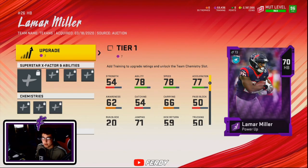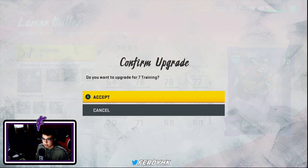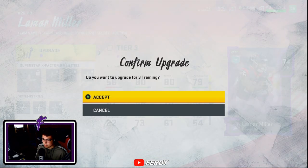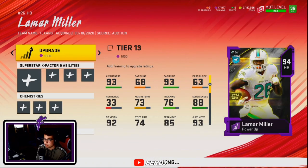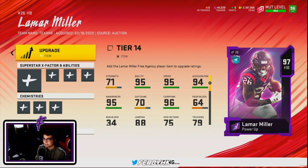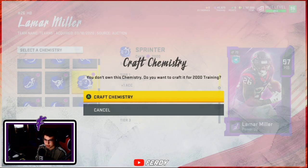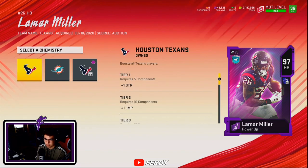Welcome to the video. Today we're going to be adding the brand new free agent Lamar Miller to our ultimate team. I'm going to go ahead and upgrade him right now. This Lamar Miller looks like he's going to be really good because he has high agility and high speed. The card art on these cards for this promo looks so nice — he's probably going to be like a 98 after you put all the chemistries on him.